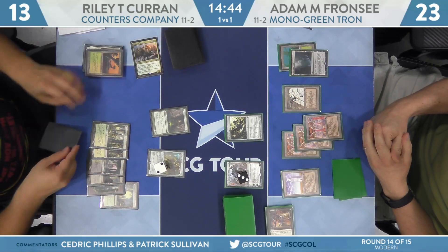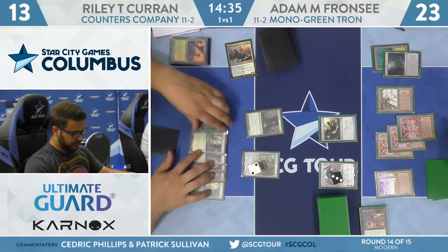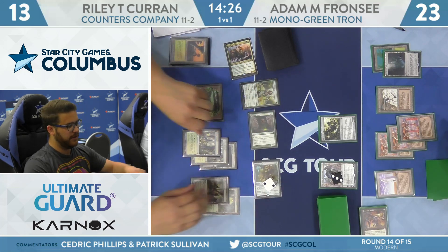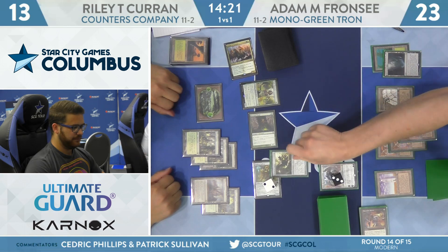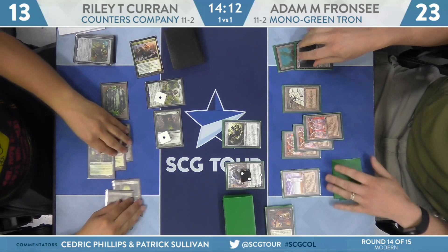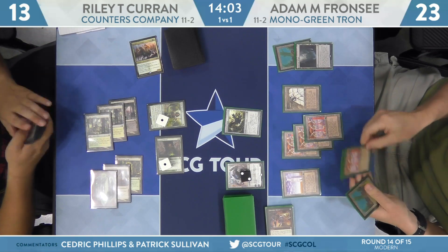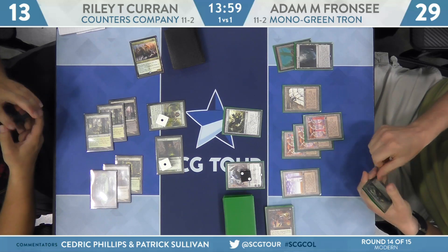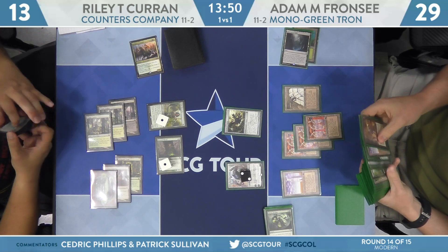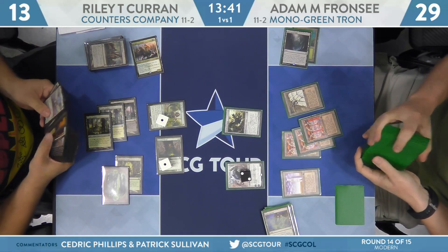If Koran misses a beat or if Franzi finds a removal spell or other punishing card, he can lock up the game on the spot. Good draws for Riley include Collected Company, Court of Calling, or Eternal Witness. Riley reorganizes his mana — he draws Noble Hierarch. It blocks the Ballista. Karn knocks down to two. I don't like trying to maintain the Karn this way — Franzi's under no obligation to do anything with Karn until the battlefield is totally swept up.